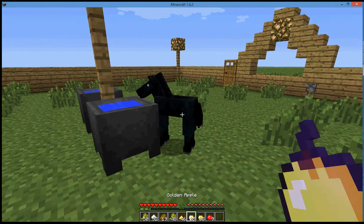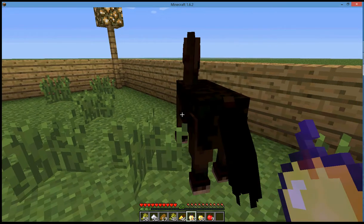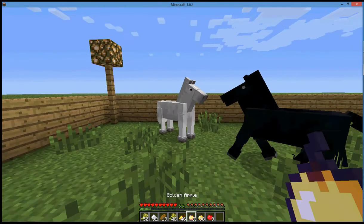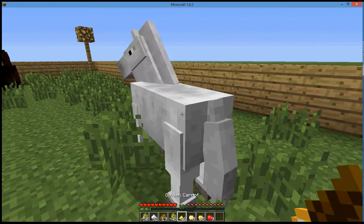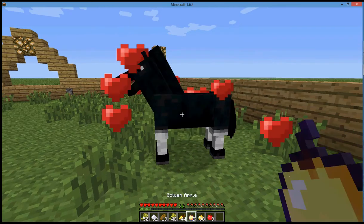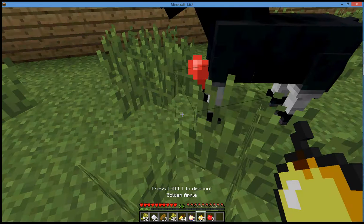So, if you want to make a baby horse get bigger, just feed it — it will grow really fast. If you want to breed them, give it a golden carrot, or apples, or a golden apple.